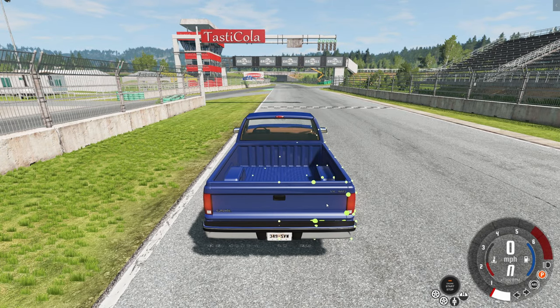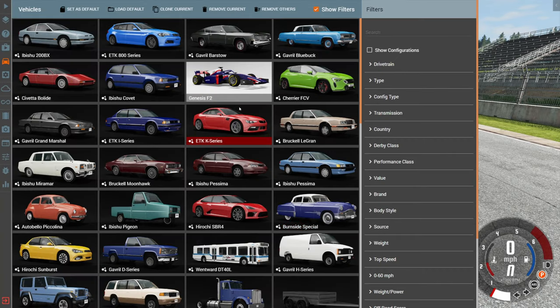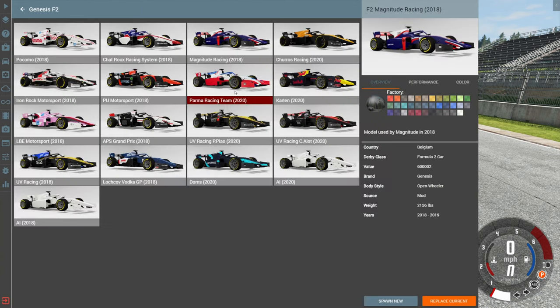Hey, this is YBR with BeamNG Drive and today we're going to be taking a look at a mod called the Genesis F2. As you can kind of guess, this is a Formula 2 car and there are basically two configurations. There's a 2020 version and then a 2018 version, with the only real difference being the size of the wheels. We have the small wheels on the 2018 and then the big wheels on the 2020.